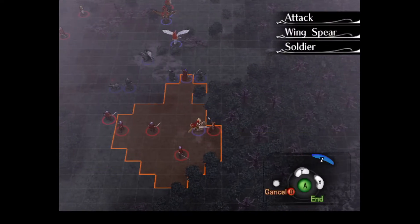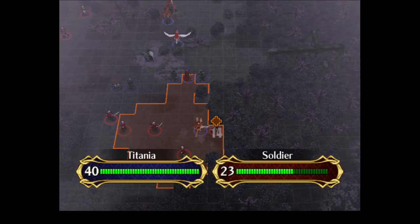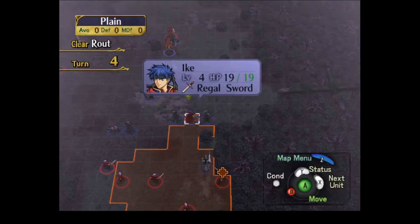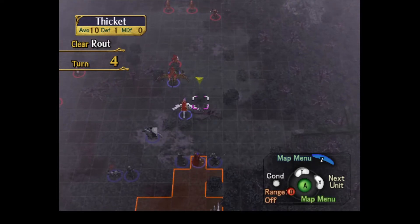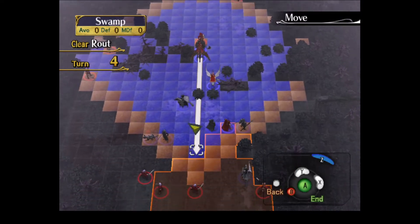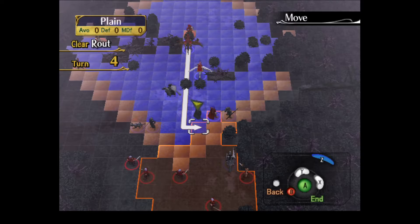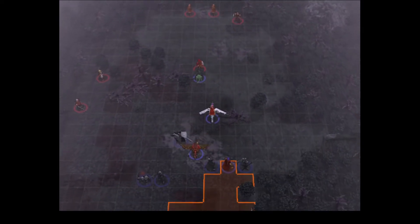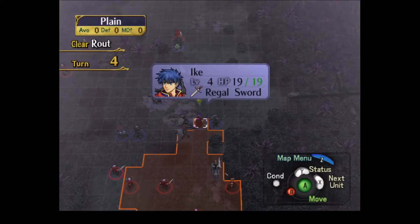I have the Wing Spear — I didn't mean to, I double-tapped by accident. I was trying to check damage. Well, I committed to it now. Rescue? I can't rescue her — she's on a horse. Oh, I meant rescue Ike. Ike can still move. Okay.